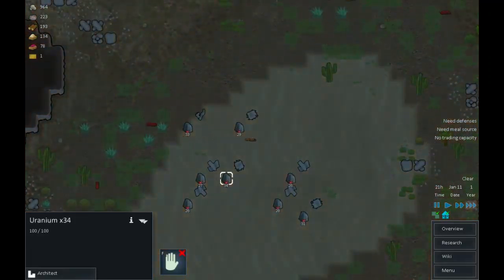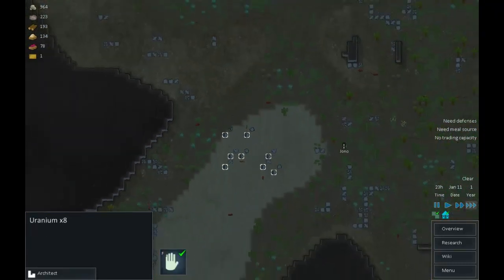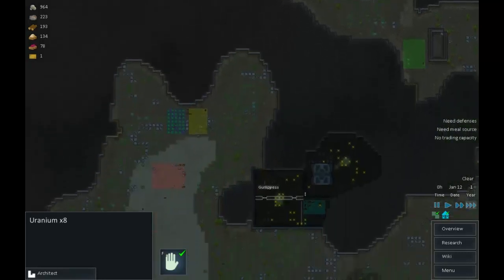We've detected a cluster of cargo pods crashing nearby - perhaps we'll find something useful in the wreckage. We have uranium - no use to us at all until we start selling, but let's pick it up nonetheless.